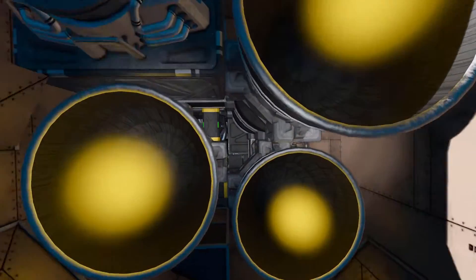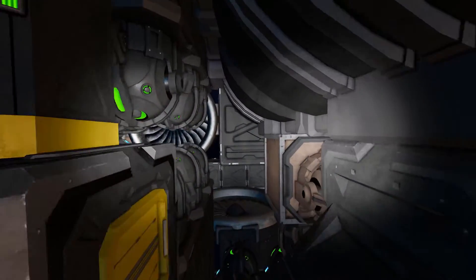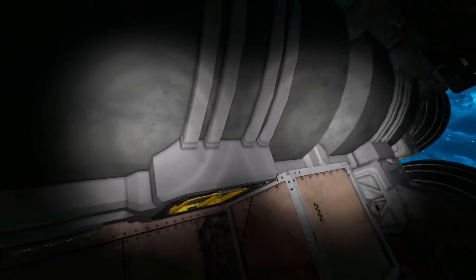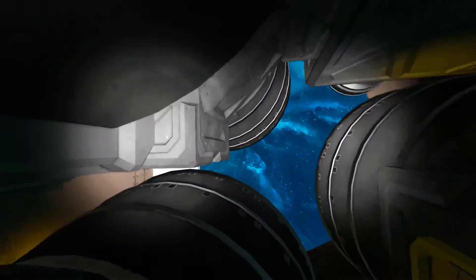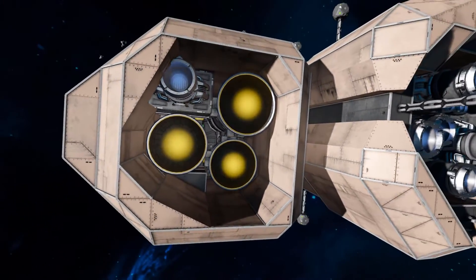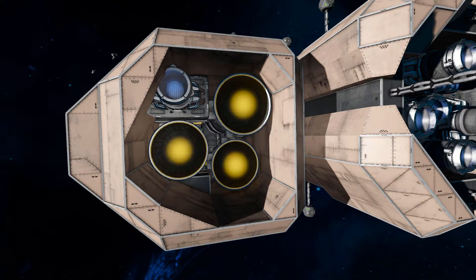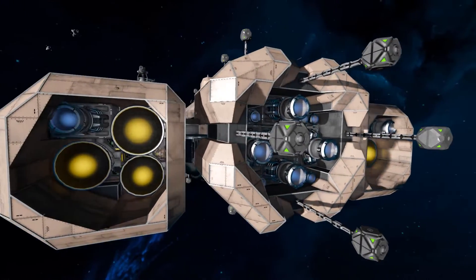We can also see inside here all the little workings of the ship — some gyroscopes, some more atmospheric thrusters, and a hydrogen tank in there. Having separate tanks is a very good idea, so that if one side gets blown off you're not going to ruin the opposite side.